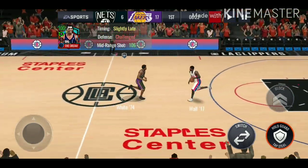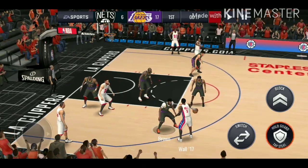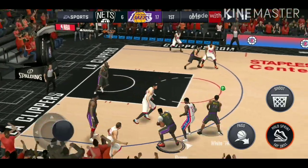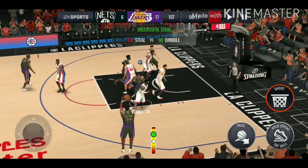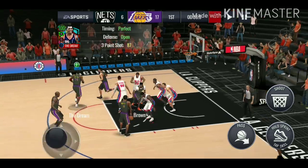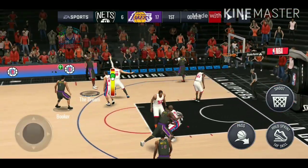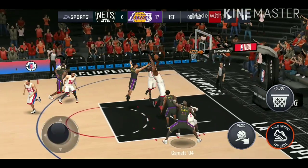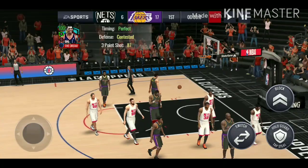We could drop 20 points if we hit a three-pointer and get a stop. Jalen Brown with the clutch steal — Hakeem gets left open. He goes in and out but we get another attempt. He misses again — not enough time. Heading into the third quarter. Last match we got matched up against a 98 overall — they have Nash, Vince Carter, Bird, J. Crowder, and Wilt Chamberlain.